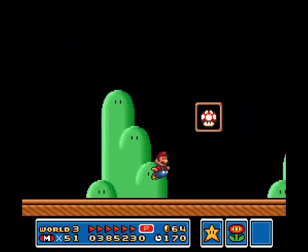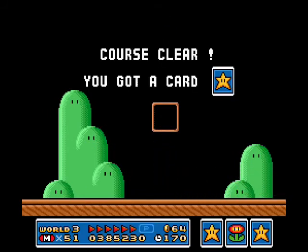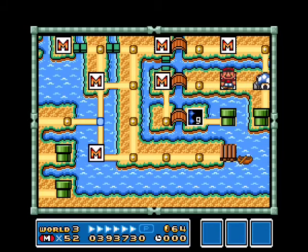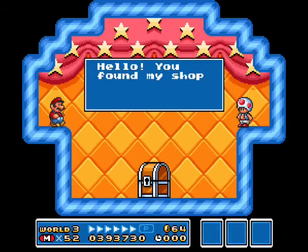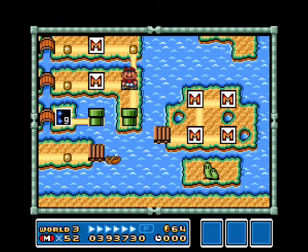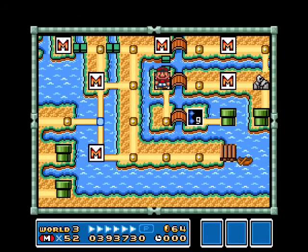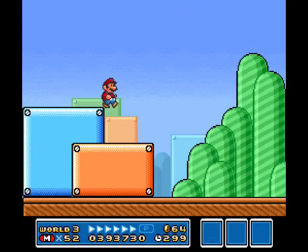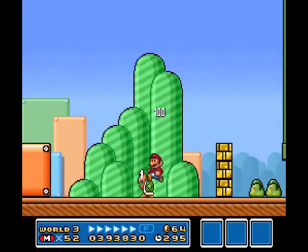I'm only going to get one extra life out of this, but I made it. That stage is done. And we did get the Blue Mushroom House for that. Great — screw you, Boss Bass, you butt-sucking turd muffin. Hello, you found my shop of strange and wonderful things, and we get a P-wing for our trouble. I don't like Boss Bass. Fortunately, that is the last time we have to deal with him — he only shows up in 3-3 and 3-8.